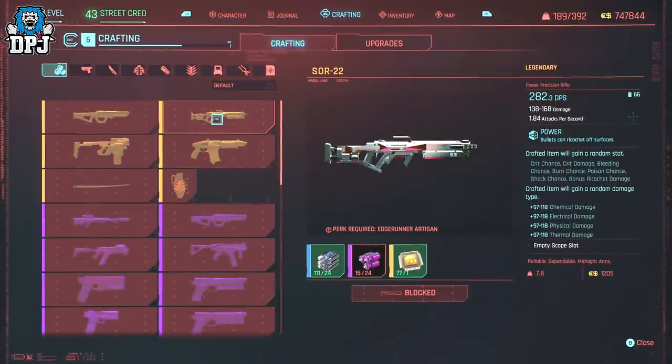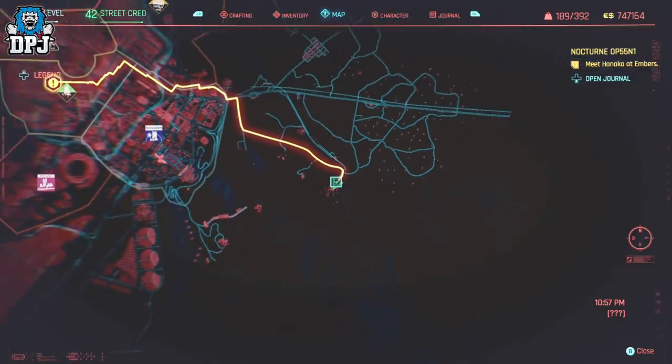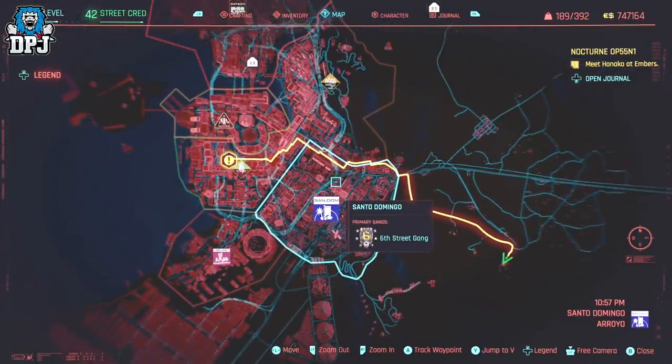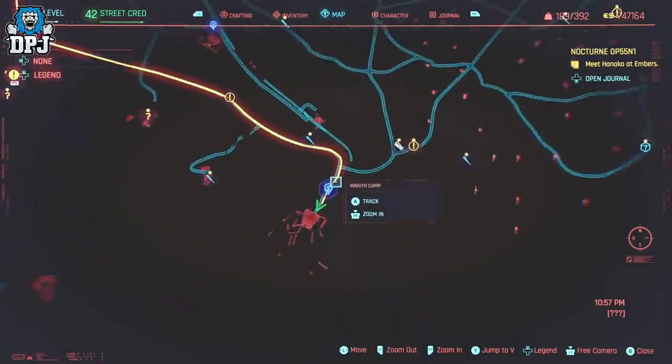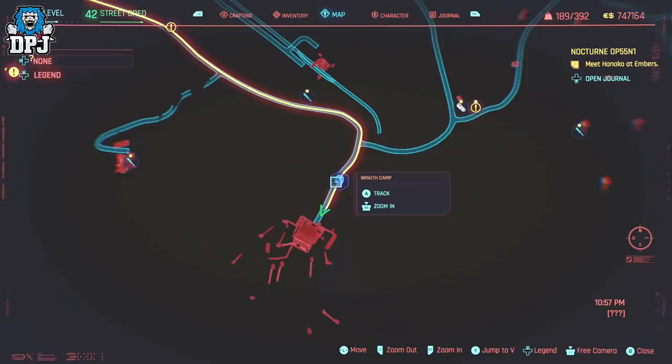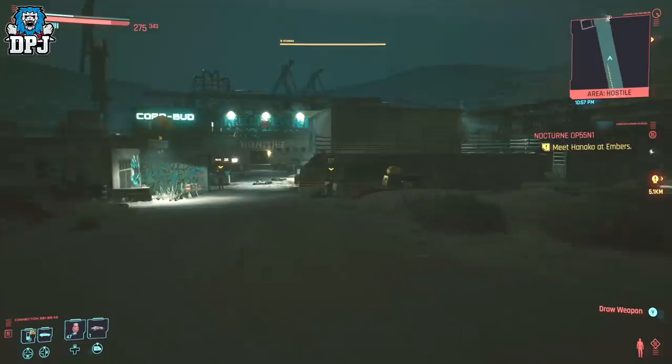This is where the shooting starts. Just right of Santo Domingo we have the Wraith camp. There are enemies here but they really shouldn't trouble you, though it is best to take them out. Within the basement of this place is a power precision rifle called the SAW 22, which is a must-get in my opinion. Follow the route I take to this location, kill the enemies, go down into the building, and grab that loot.